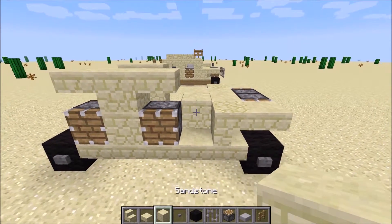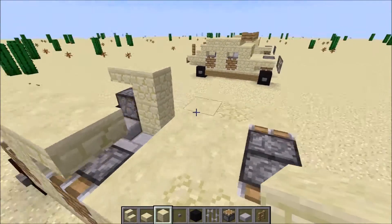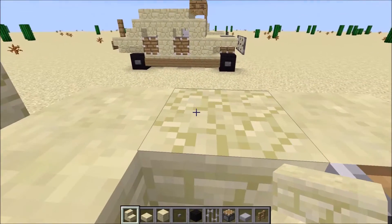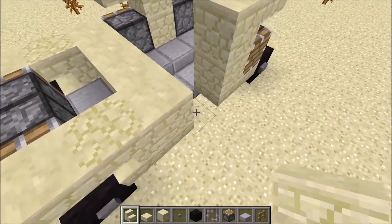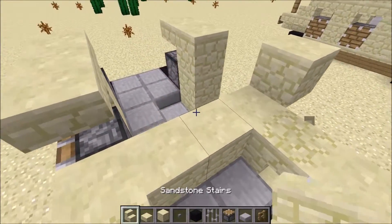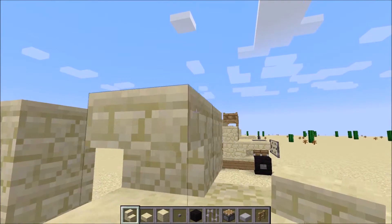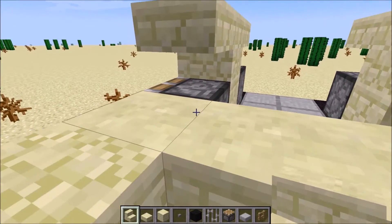Sandstone block — place one here and one here. Then clear out these two blocks, because we're going to be creating some upside-down stairs. Put one sandstone block here and one here, delete this now, and go down into the hole. Place one upside-down stair here, and the same over here.